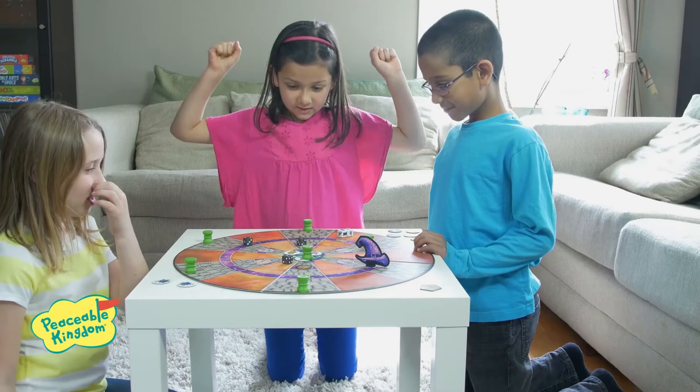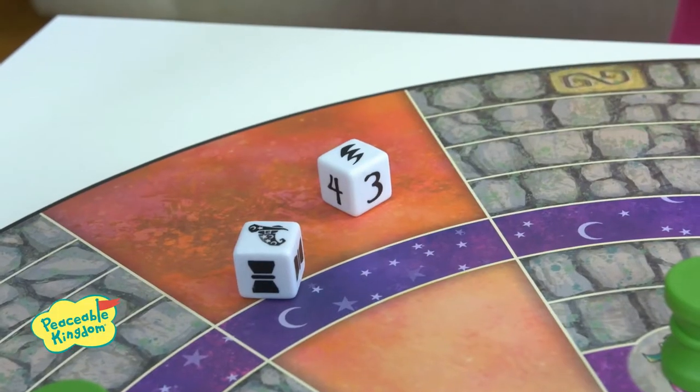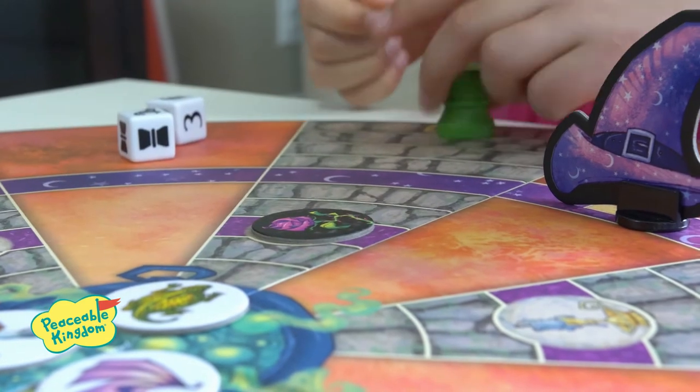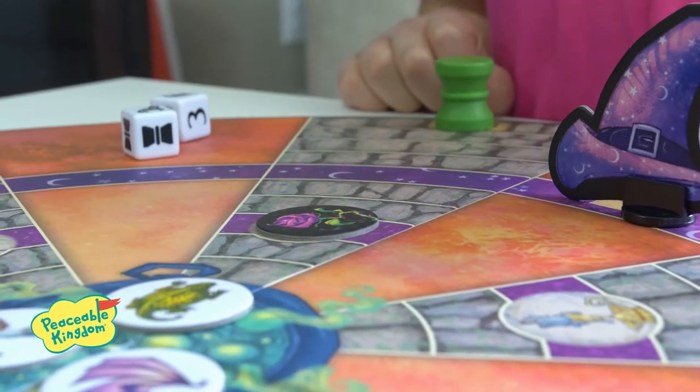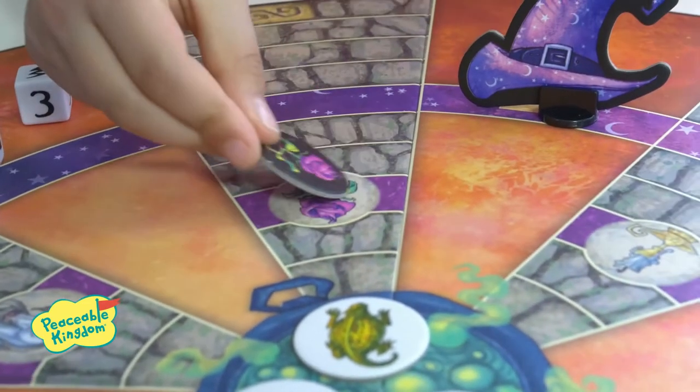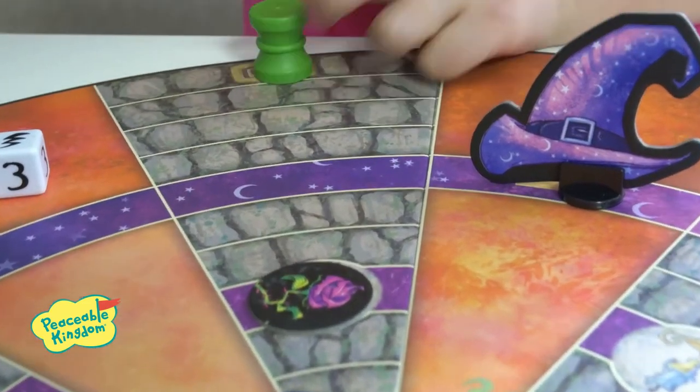Roll a wizard hat and a lightning bolt — the wizard has blocked a path. Turn one of the path blockers face up and place it on the matching path space on the board. That path is now blocked. If a path blocker lands on a potion bottle, the potion bottle moves back to start.